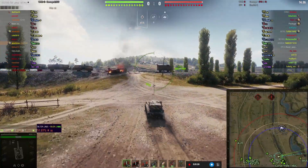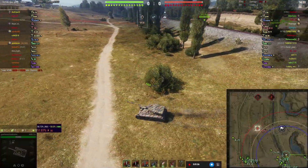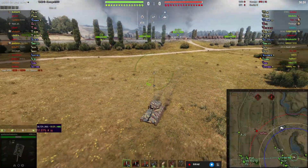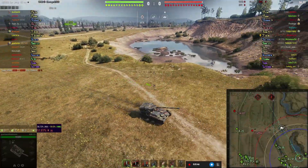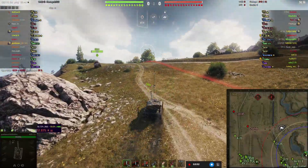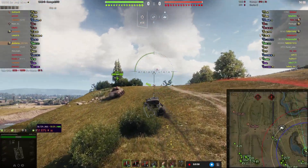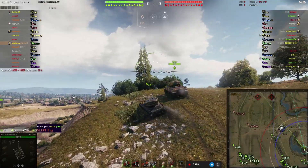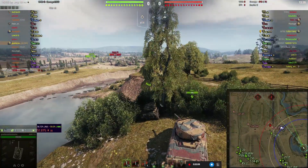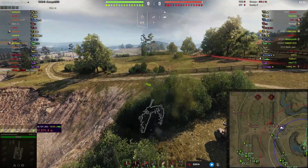The problem with spotting over the ridge is that I can't use my binos — I don't have coated optics on this tank. I have binoculars which give me extended view range, but I have to be stationary. We see that Chaffee doing exactly that up on the ridge, so not only is he spotted but his view range is compromised. I find you can do a very good job of spotting mid by taking the hill, as long as you don't get spotted. We go up the hill with my friend the M4A1, pause for a moment, let the binos activate, and sure enough we spot a Rudy over the back there.